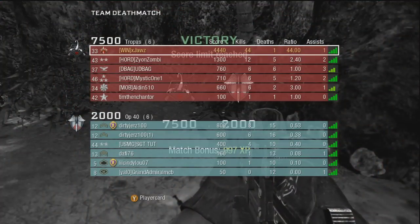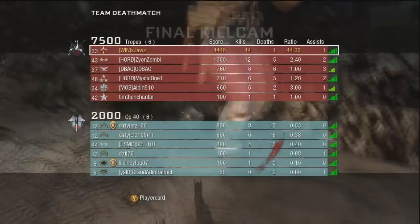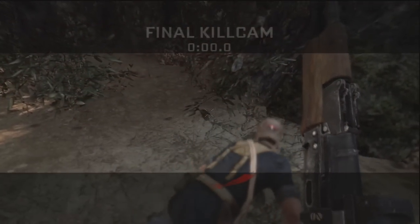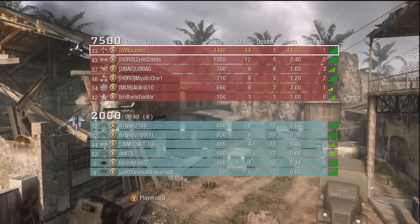That's the end of my tips for secondaries. One class set aside with Ghost and your Strela 3, and then the rest of your classes go with any pistol of your choice with extended mags — you pretty much can't go wrong. That's about it, guys. I'll see you later. Please give the video a thumbs up if you enjoyed it, and if you haven't already, subscribe to my channel.